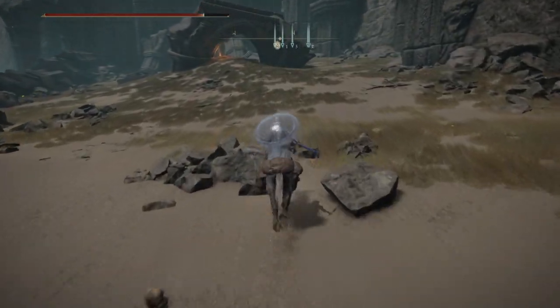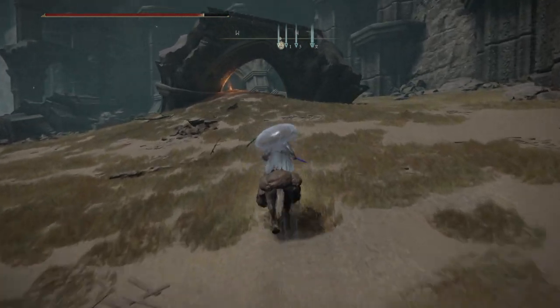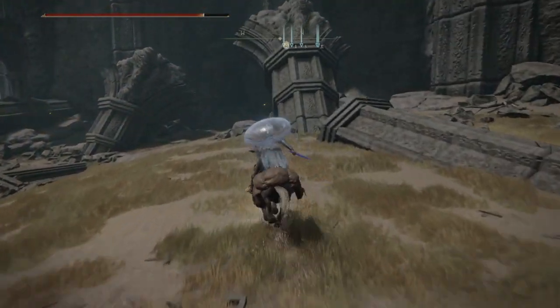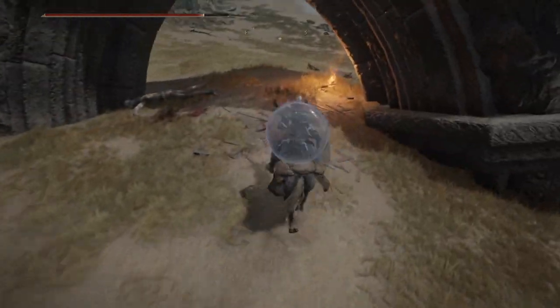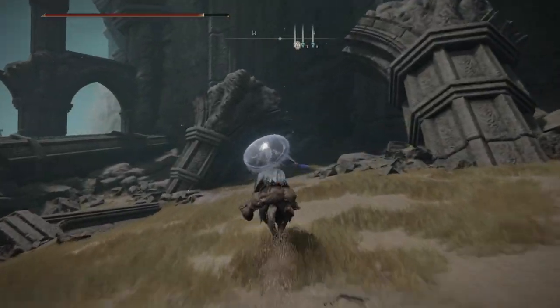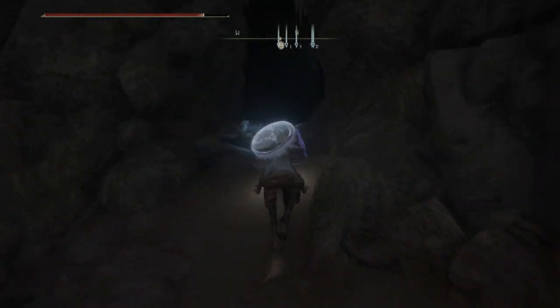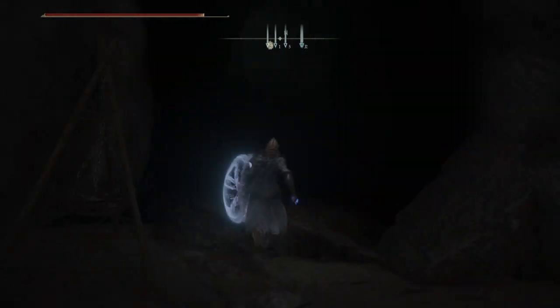Now you come over here, and by the way, extra hint for you: you're gonna find an enemy over here, you're gonna defeat him, and you're gonna get the Ash of War Gravitas. It's actually this enemy over here. Then moving on, going straight ahead, you can see an entrance over here, and you can enter — obviously not with the horse.